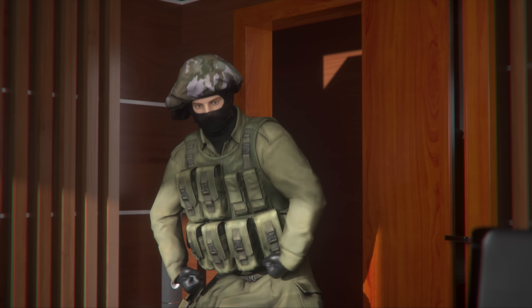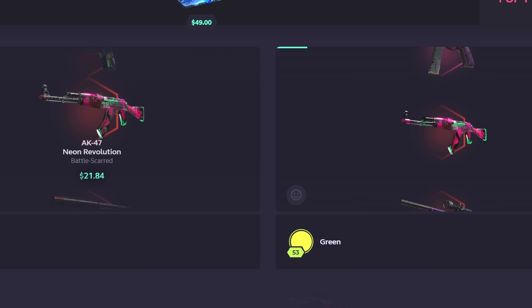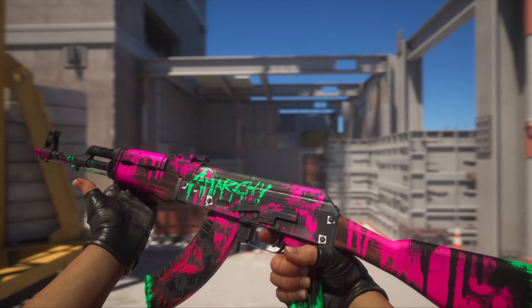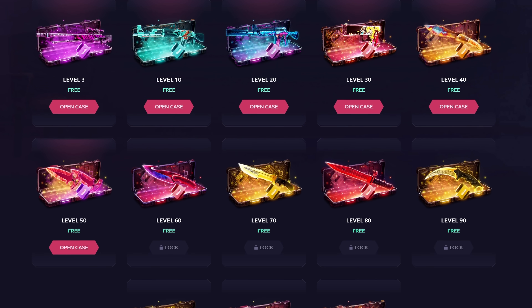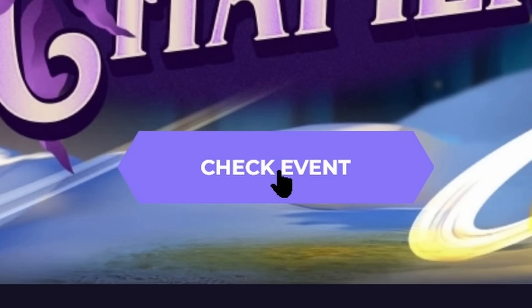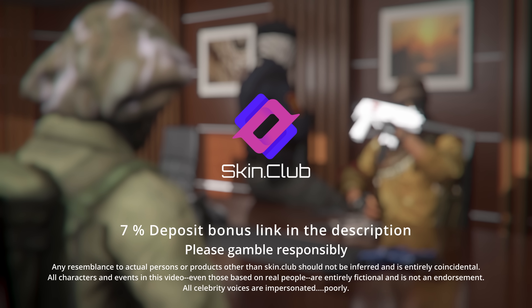Speaking of skins — ad time! Want to see some actually interesting skins? Then come on down to Skin.Club. With 1v1 case unboxings, play against another opponent, and the one who unboxes the most gets to keep all the skins. Don't like your current skin? Feel free to take a chance to upgrade that too. The higher your profile level is from playing, the better quality daily cases you can unbox for free rewards every day. With events always changing, there's always something fresh and new to check out and play. Come on down to Skin.Club now — 7% deposit bonus, link in the description. Please gamble responsibly.